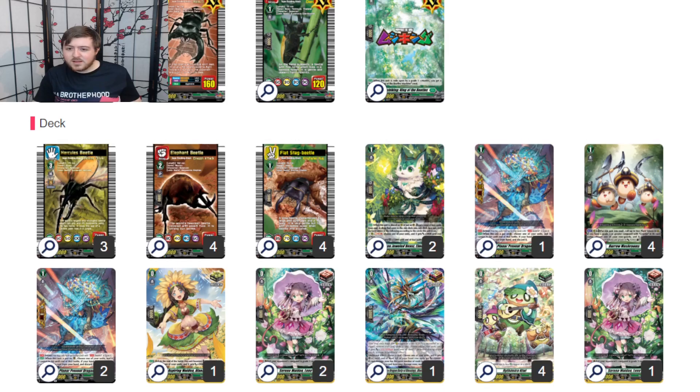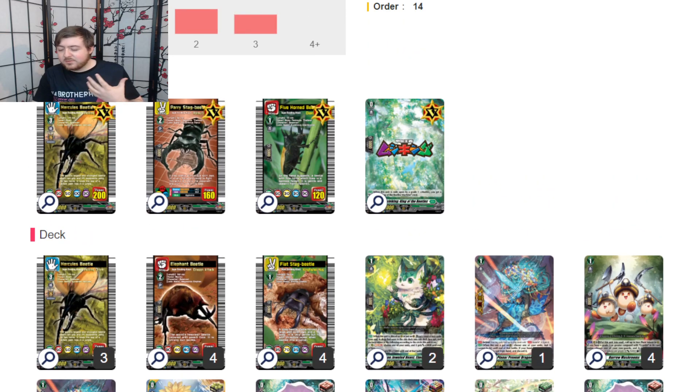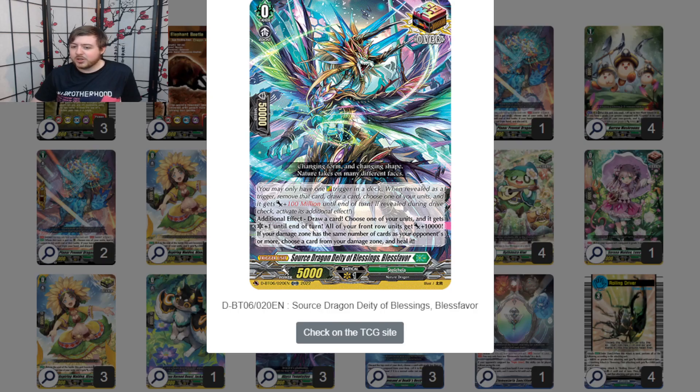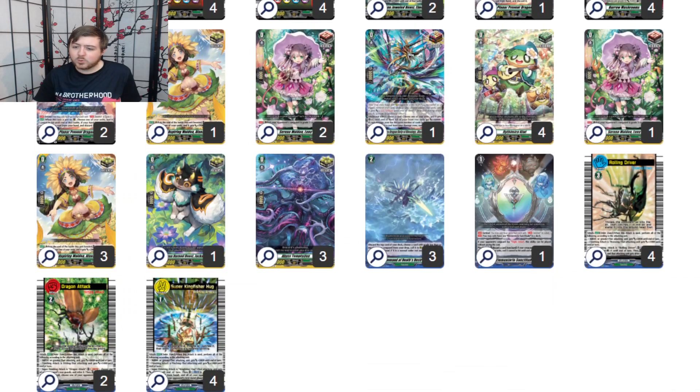Play this deck — it's a lot of fun and no one's going to know what it does. Everyone's going to think something is going to re-stand, which if you play the Red Overtrigger you can lean into. I honestly think just the normal overtrigger is great because offensively you get another crit, your front row units are already massive, you draw two, and you get an additional heal. But if you don't want to do that, I suggest the Blue Overtrigger, because you get something back from drop to hand — and with this deck you really want to get those set orders back, especially Rolling Driver, because that extra drive is so important for offensive value.